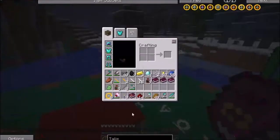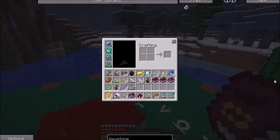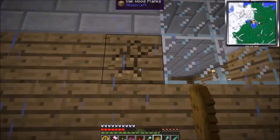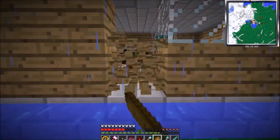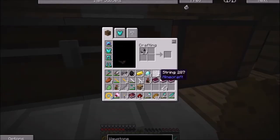A waystone — that's what I was looking for. A waystone. How do I... oh, that one's easy. I've got all the stuff in my chest right over there and I've got glowstone everywhere. So yeah, let's do this — let's make a bunch of these. There we go.